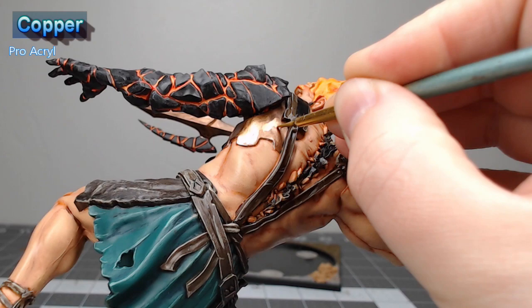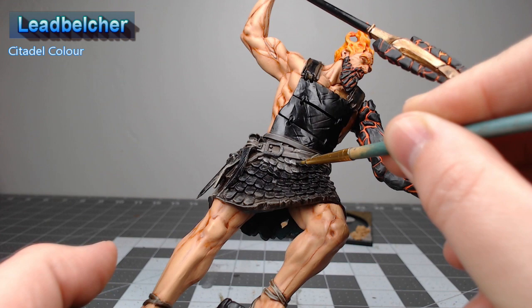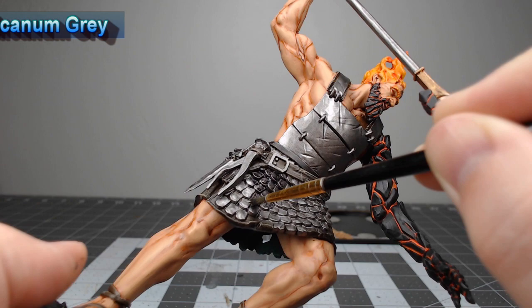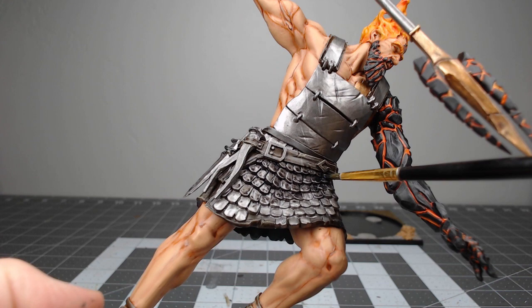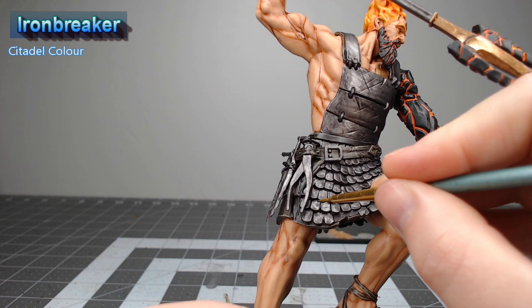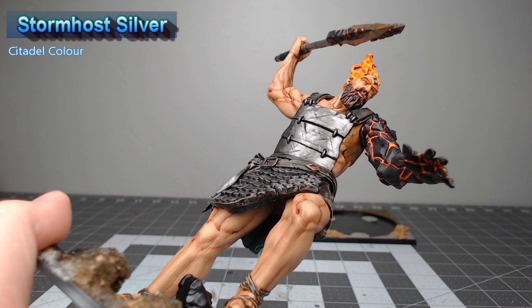It's time to start working on the armor. We're going to take Leadbelcher and we're going to use this as the base color for the scale mail and the plate armor. With that base color in place, we're going to take Contrast Basiliconum Grey and we're going to use this to wash all of the armor on the model. Once we've allowed that Contrast paint to dry, we're going to take Ironbreaker and we're going to start layering this over all the armor — any spots where the Contrast paint has pulled up, we're going to leave that darker and not paint over those spots. Our final step in this project is to take Stormhost Silver and we're going to use this color to add scratches and highlight any indents that are on the armor of the model.